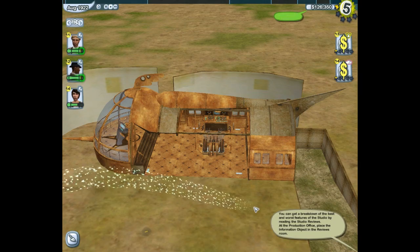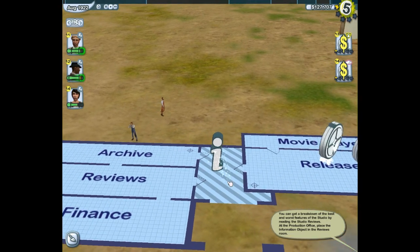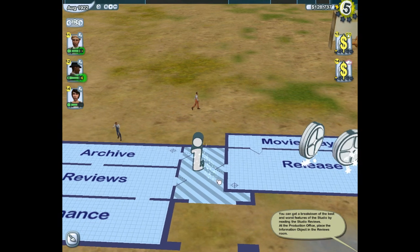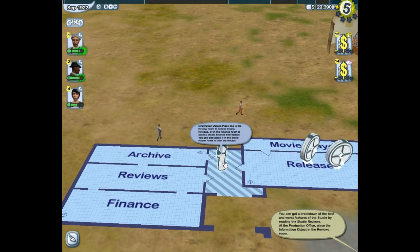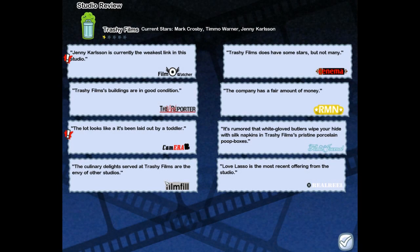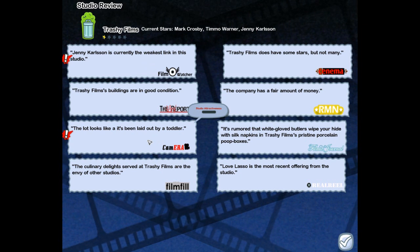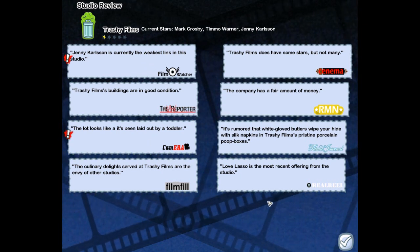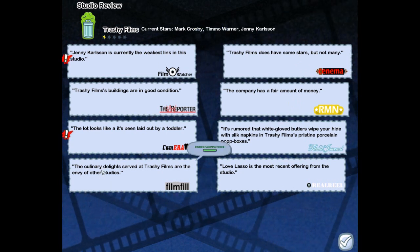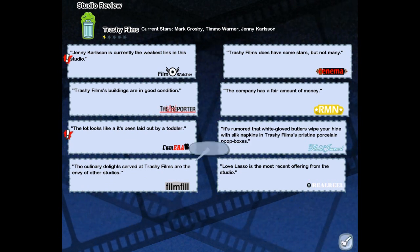You can get a breakdown of the best and worst features of the studio by reading the studio reviews at the production office - place the information object in the reviews room. So I am going to just check out how good or bad my studio is, and then in the next episode we can come back and make a sci-fi film with a woman in it. Jenny Carson is currently the weakest link in the studio. The lot looks like it's been laid out by a toddler - okay, that's on me. We have a fair amount of money, we do have some stars but not many. But the culinary delights served at Trashy Films are the envy of all other studios. And really, that's all that matters, guys. I'm happy with that.